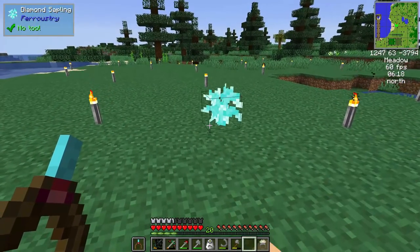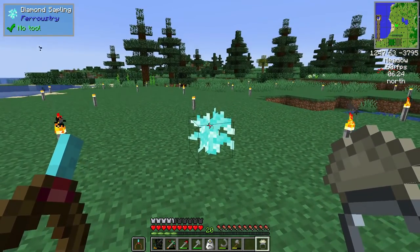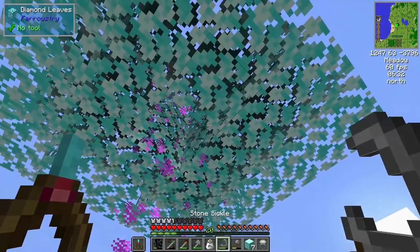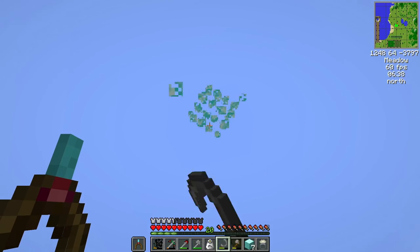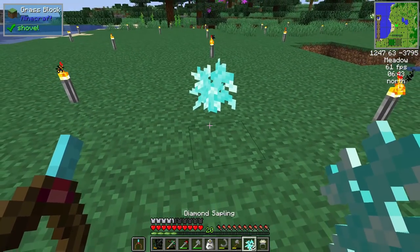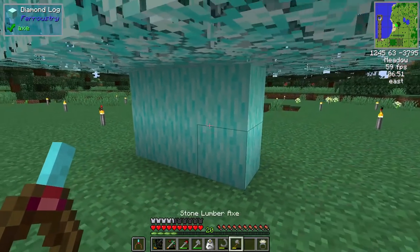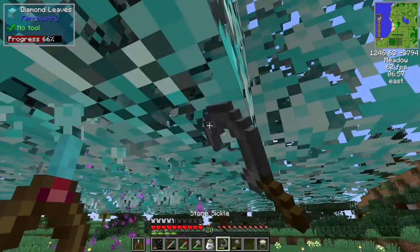To begin with here, we're just gonna plant the single one, grab our ring of growth, and just give it a second and it should grow any moment now. There we go — we get a small little diamond tree, and we can just chop this whole guy up, and then we can sickle this to get more saplings out of it. We got a total of three. Let's just plant all three of them and hold the ring of growth until we can get four saplings. Then we can make a huge tree, and with the huge tree you can just get an insane amount of blocks in virtually no time at all.